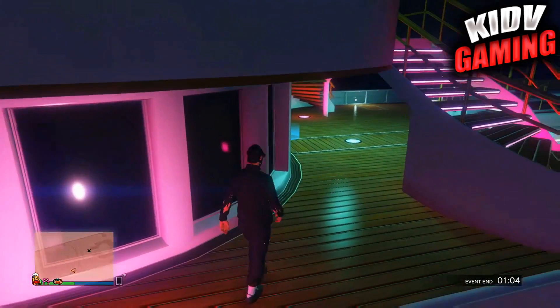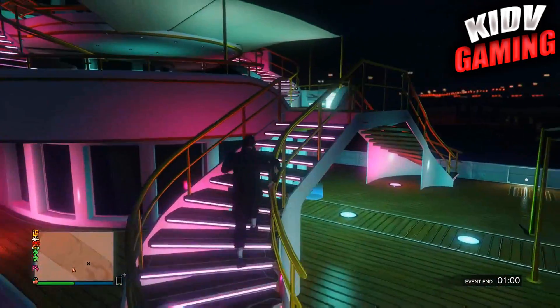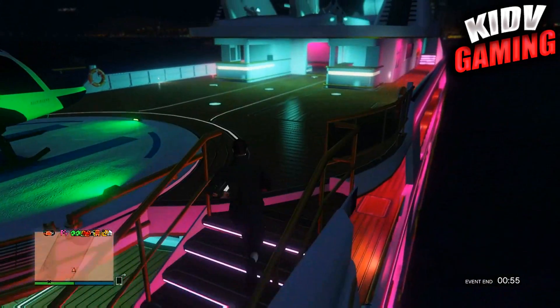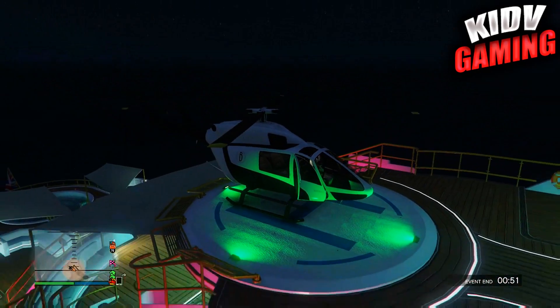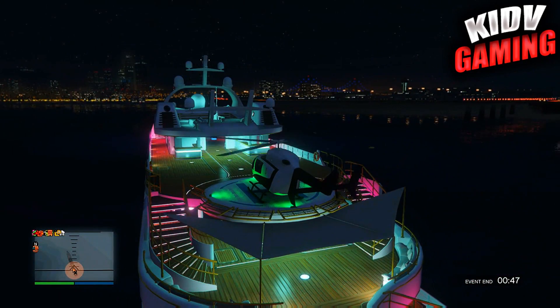Now head up to a helicopter. If this is your yacht you can get in the helicopter; sometimes on random yachts on the map they will also have access so you can get in the helicopter. Then head over to any clothing store on the map.